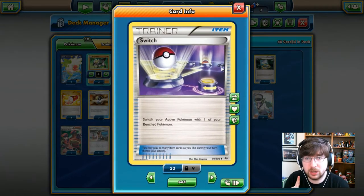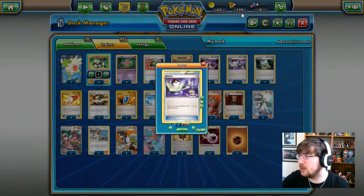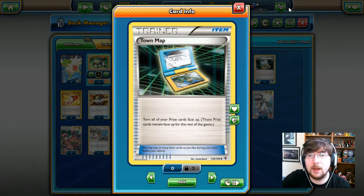We have Switch to swap your active Pokémon with a benched one — great for getting Shaman or Passimian out of the active spot and bringing up Mew. Next we have Town Map, which turns all prizes face up. This is very key because we want to find those Passimians as soon as possible since maximum damage output requires all four on the bench. If a Passimian is prized, I need to get it out as fast as possible.